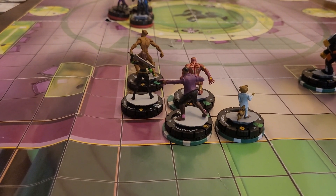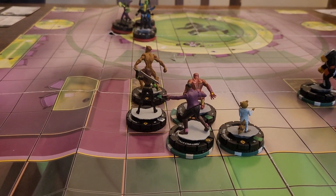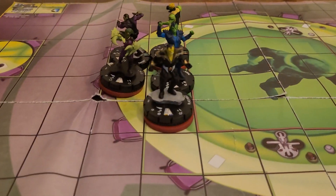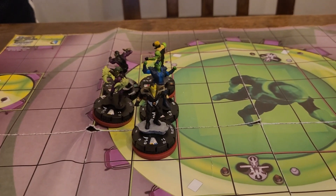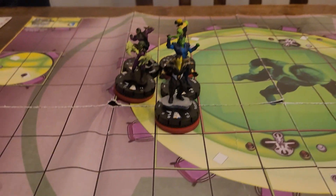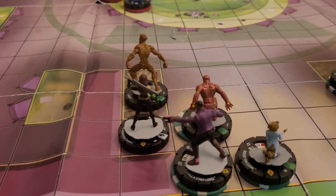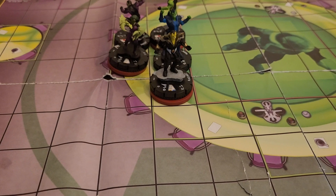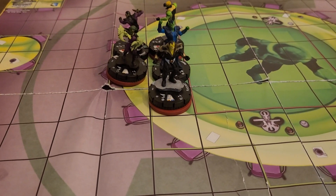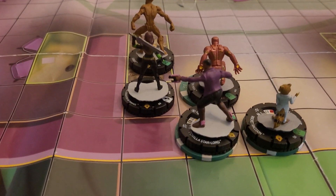Alright, I've got to start. I think I'll start with T'Challa Star-Lord, maybe go for some Outwit. I can't hit Pibok, so I can't Outwit him. I could energy explode, but Energy Explosion wouldn't do much. I think I might just target Black Bolt. How many clicks does Black Bolt have? Six. Might be able to take him out in two. I think I will move with T'Challa Star-Lord first — let's just call him Star-Lord.